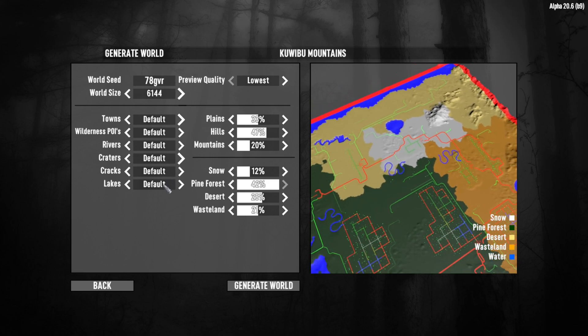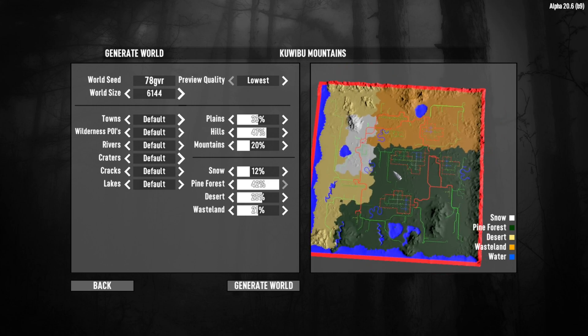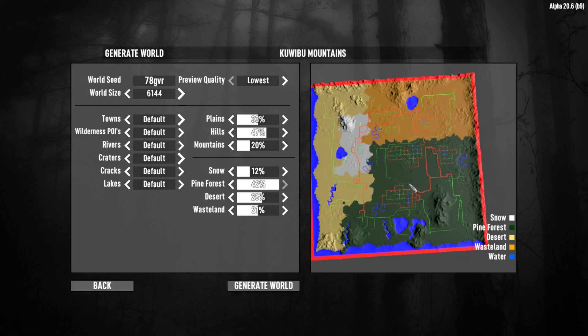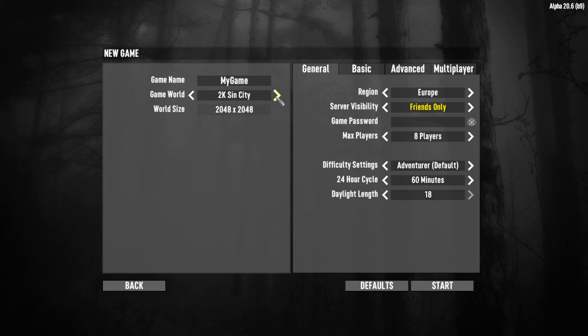I've added the snow to 12% and it's actually appeared on the map. I tried 10% before and got next to nothing. That's quite a nice little map — we have a couple of cities, two or three, maybe a big town in the green zone, a nice bit of water, nice bit of mountain, and the roads are well placed out. We've got wasteland at the top, desert, and one town in the snow zone. I think this is a great map. I'll put Kuwibu Mountains on my Discord server so you'll be able to download this 6k map, and we've got a lot more coming to the Discord soon — I'm saving it for when we get to a thousand subs, which is not far away.